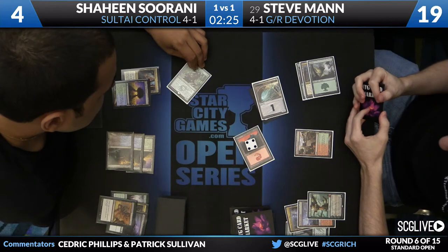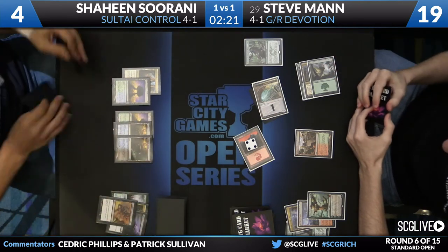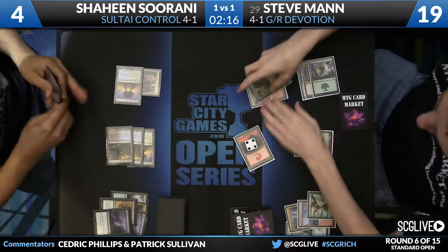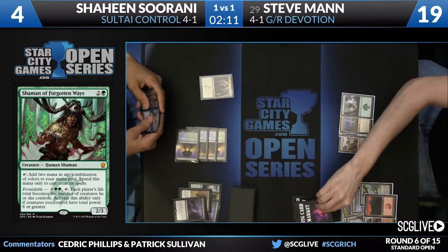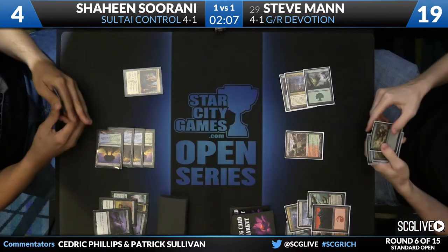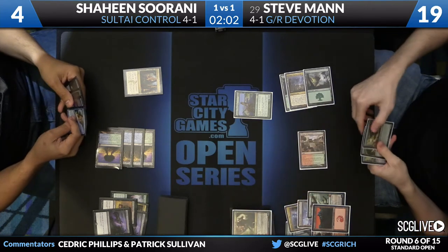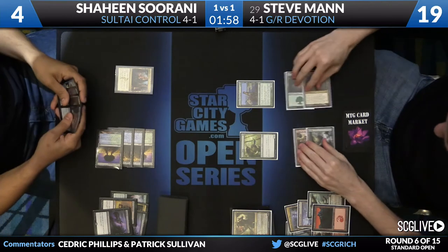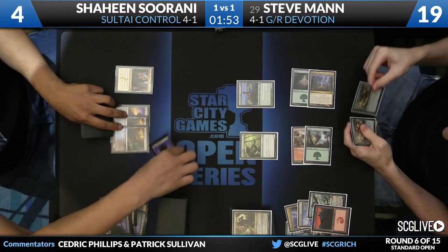Shaman of Forgotten Ways. Shaheen just reading that — it doesn't do anything when it comes into play, gets killed by Languish. It is a 2/3, not a huge player in this match. Of course your crew fixed the draw — that'll be the play. Take a look at that top card, it's a Xenegos. That's an Elvish Mystic — it's a standard opening. And there's time in Round 6, round of 6. It's over.